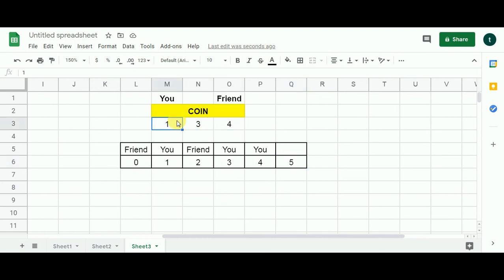At index five — our final sub-problem — three eligible candidates. Subtracting one from five goes to index four, where you took the last chance, so your friend wins. Subtracting three from five goes to index two, where your friend took the last chance, so you win. With five coins, given the first turn and the three choices, you can win this game.